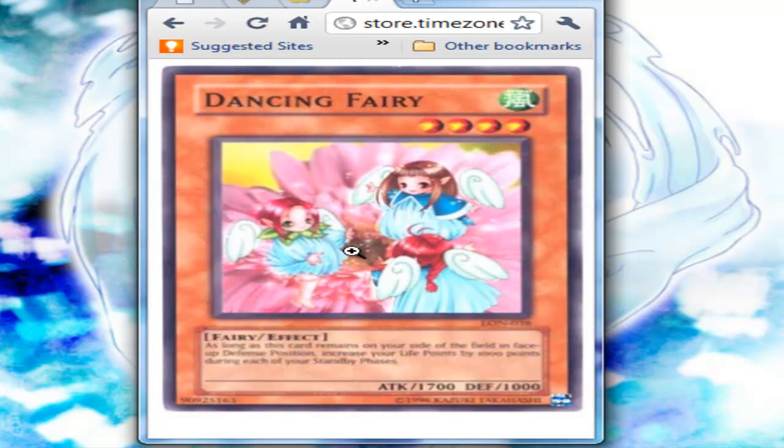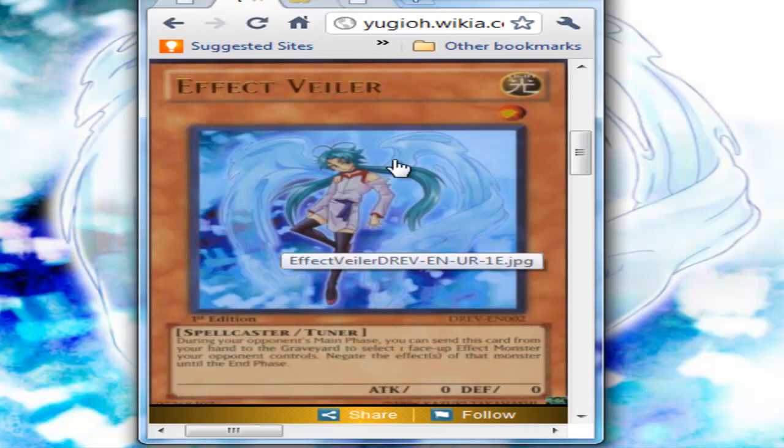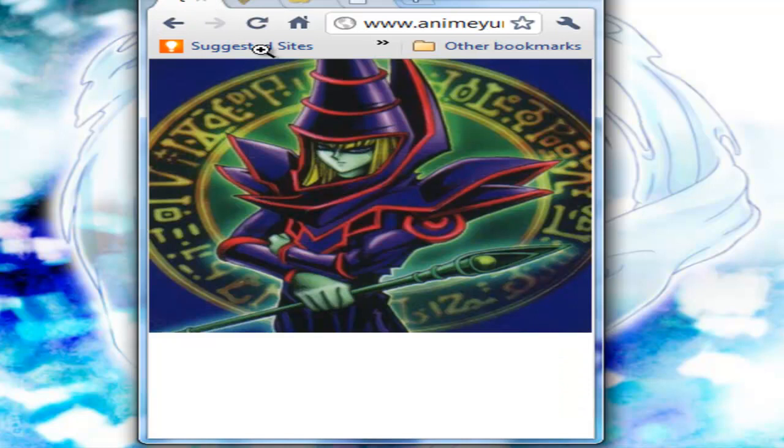This is what a fairy should look like. It even says fairy, and it has wings, and they're cute little angelic little peoples. Which is what this is — it's an angel, has wings, it's all bright in the background. And this one is all dark in the background, and it has no wings, and it has evil eyes.